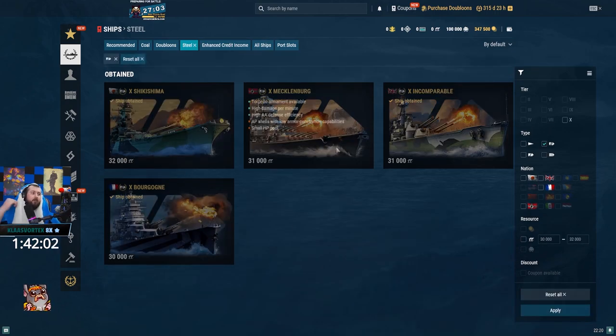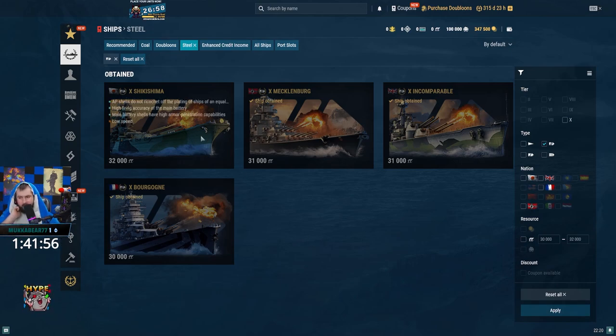For steel battleships, we have Shikishima, Mecklenburg, and Incomparable. Why would you get a Shikishima? There's also a Satsuma, which is like a buffed Shikishima, and you don't need to pay steel for that — it's the same thing except Satsuma has a funny button. You will lose more credits playing Satsuma than Shiki, though.